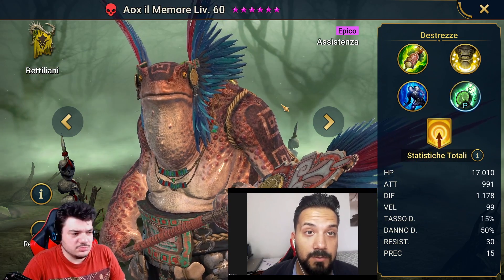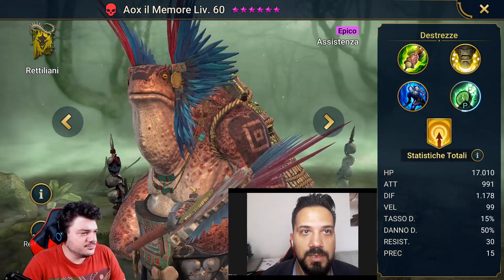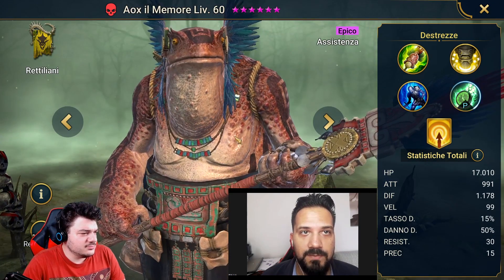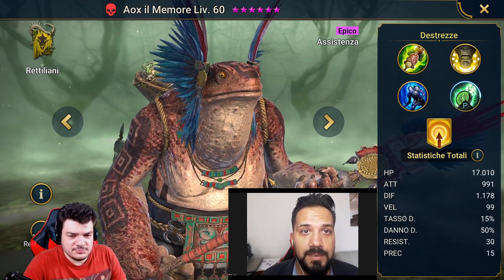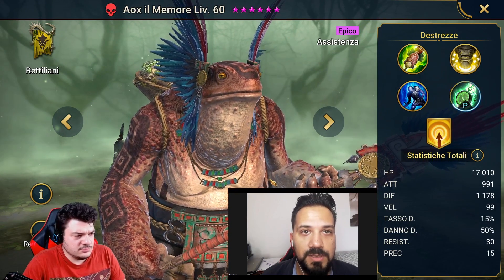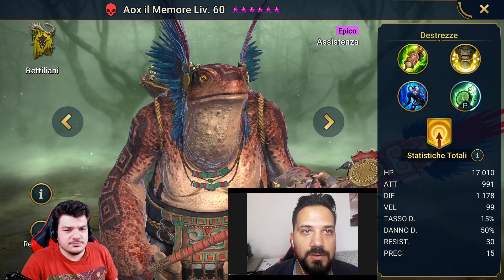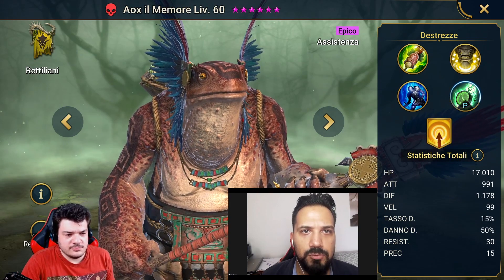Aux in Memory is a very beautiful champion — one of the newer ones added a few months ago. Really an excellent, fantastic champion. He's very useful against the Clan Boss in various types of teams, because we can use him comfortably even in a conventional team where we can better exploit all his abilities.